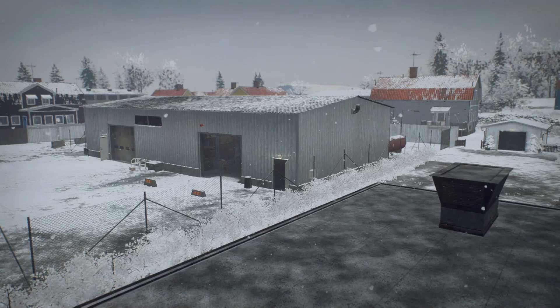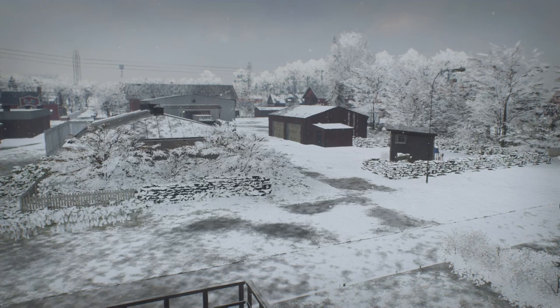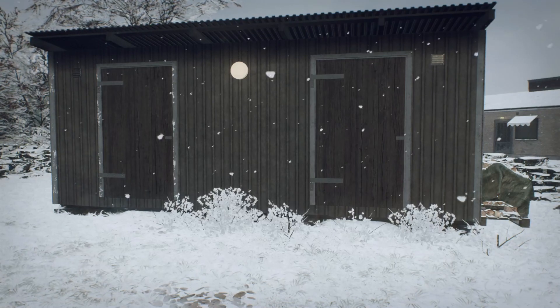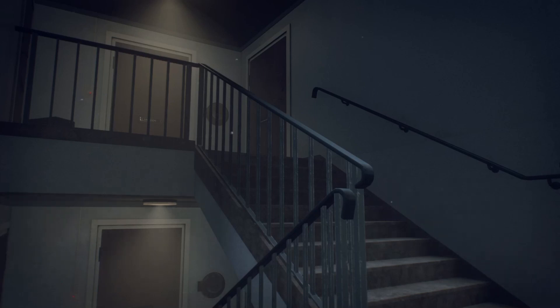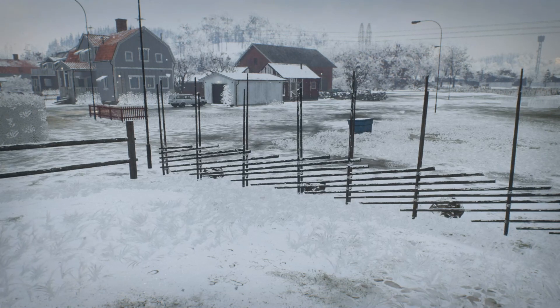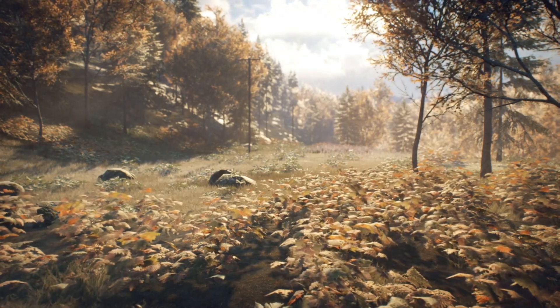Urban and suburban environments are something I could probably make an entirely separate video on, so let me know if you dudes want to see some urban and suburban combat tips. The forms of cover in urban and suburban areas are numerous: warehouses, little rock walls and outcrops, unenterable buildings, and enterable buildings which can provide great cover from bullets and even protection from explosives or miscellaneous machine attacks.